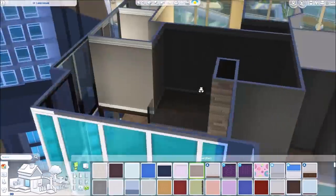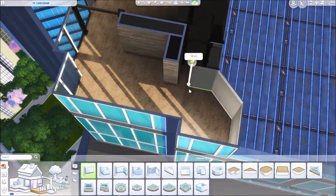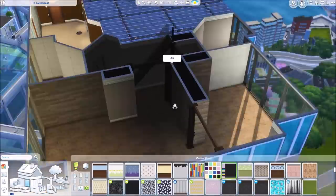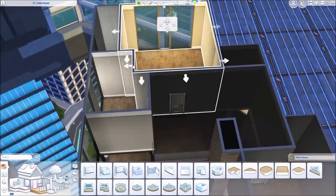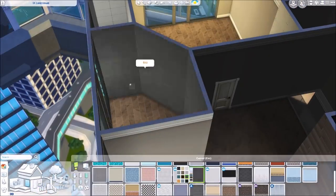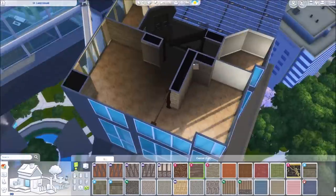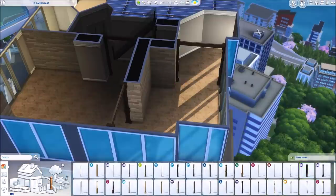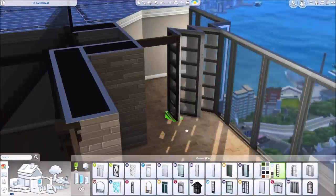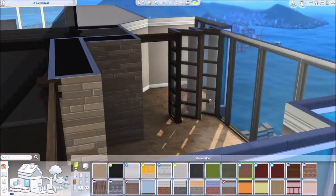For this apartment I did a mixture in between traditional and modern — I felt that suited the Fang family really nicely. I was really inspired by the latest update where we got some free items, some CAS items and build items, inspired by the Chinese holiday of Lunar New Year. So I looked up Chinese interior design on Pinterest and came across pictures of really pretty interiors with different shades of brown — light browns mixed with dark browns and a little bit of black — and that's kind of what I was basing this apartment around.